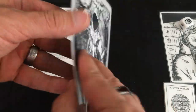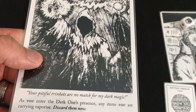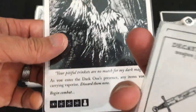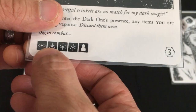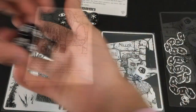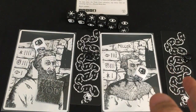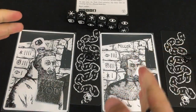The final boss: The Dark One! 'Your pitiful trinkets are no match for my dark magic.' As we enter his presence, every item we carry vaporizes — discard them all now. We were loaded for bear and now we're naked as the day we were imprisoned. He has Cunning, three Wisdom, and two random dice doing three damage per turn. No Might anywhere on his dice — the one stat both characters are decent at doesn't exist. But we have more health than ever before. We can win!